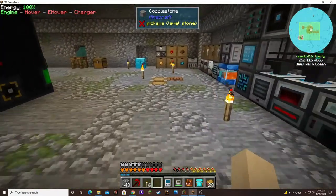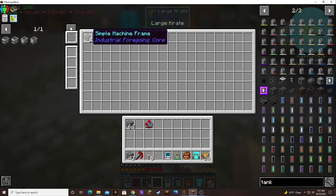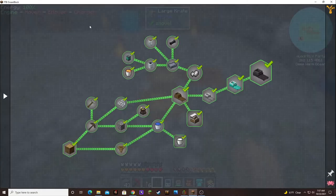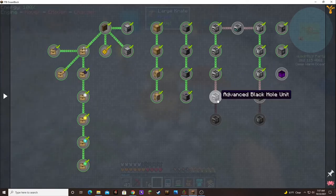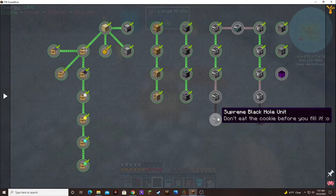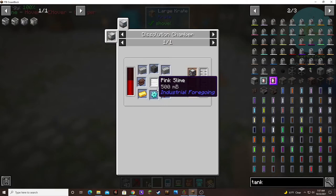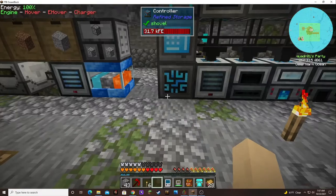We needed that for a couple of machine frames. I think we can do two of them now. I don't think we can do the other ones just yet — we need to wait some more for the supreme black hole units. We can make the advanced machine frame though, which just takes pink slime. We need two of those and I have two simple machine frames, so that works out perfect.